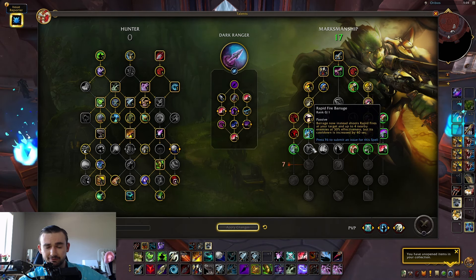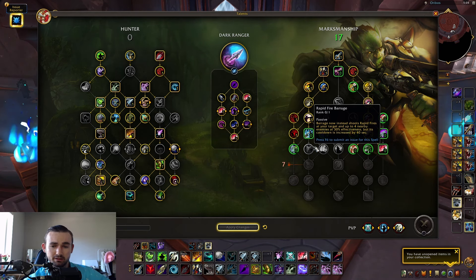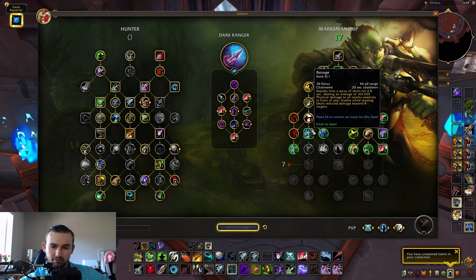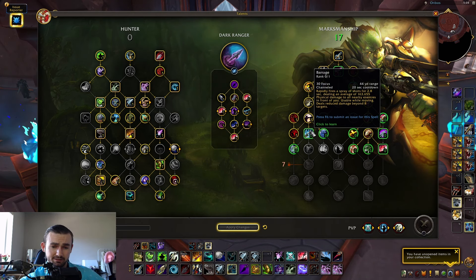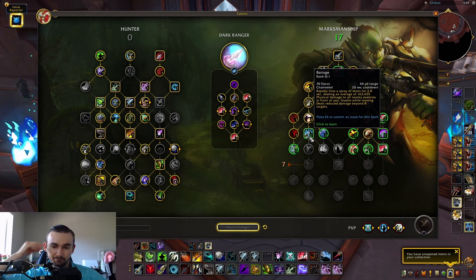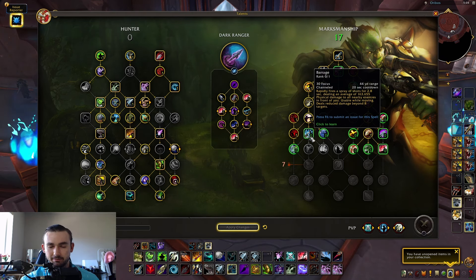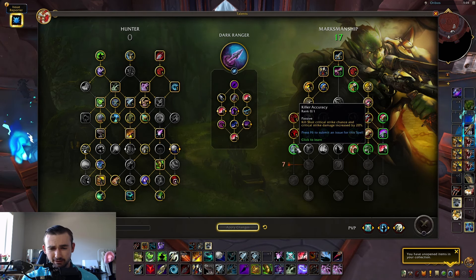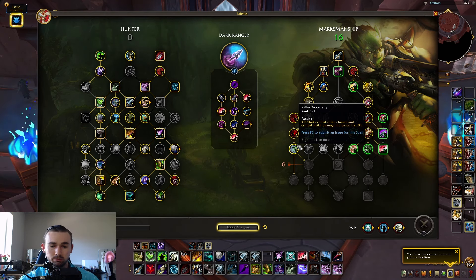Barrage has been reworked — it now shoots Rapid Fire at your target and up to four nearby enemies at 30% effectiveness, with its cooldown increased by 40 seconds making it a one-minute cooldown. That sounds really good for Mythic+. Killer Accuracy increases Kill Shot's critical strike chance and critical strike damage by 20%, and it's now a one-point node instead of two. New talent: Night Hunter — Aimed Shot and Rapid Fire critical strike chance increased by 5%, which is a must.